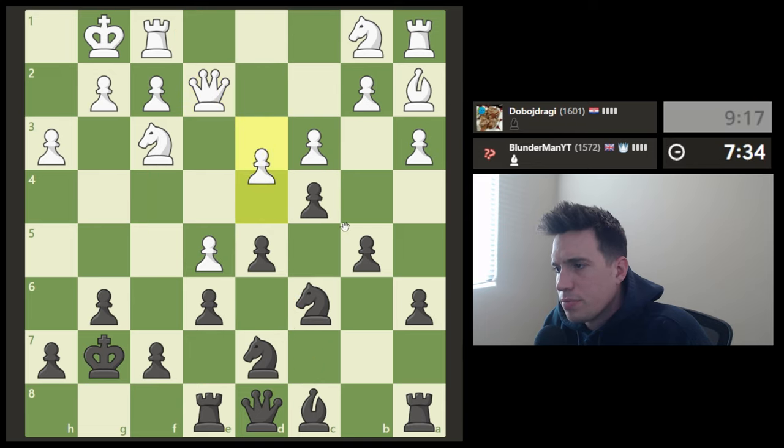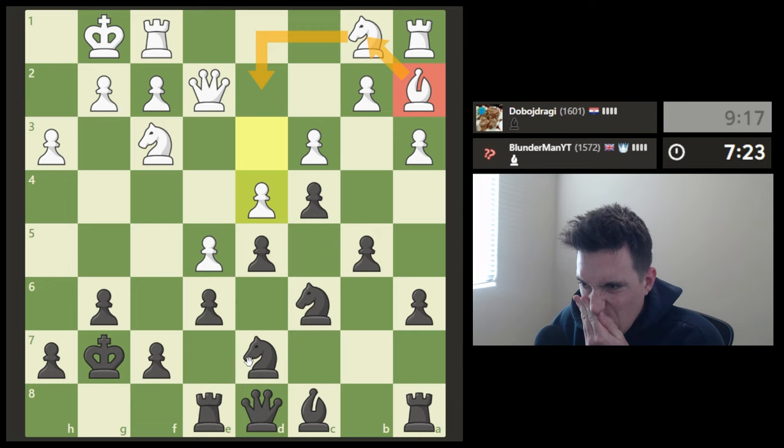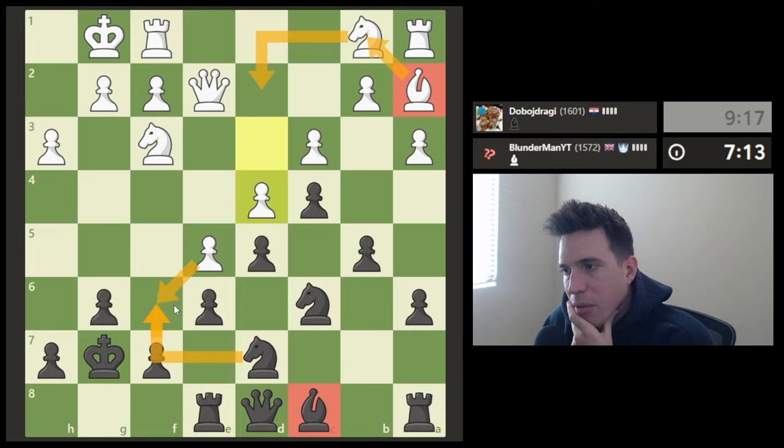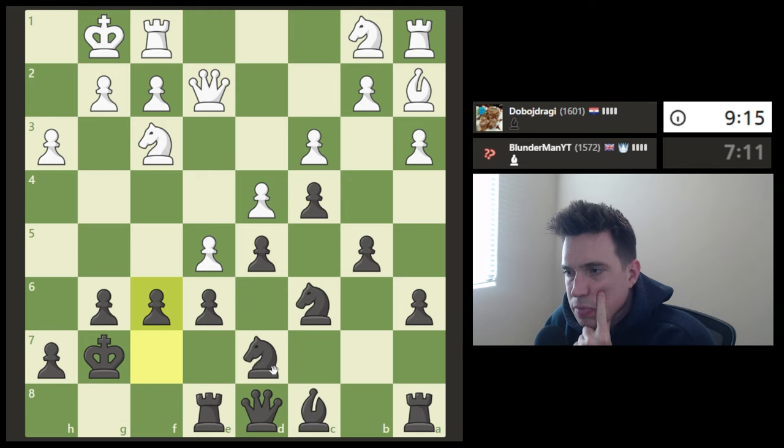Maybe a mistake, I don't know. His white-square bishop is going to want to come out here, so I'm seeing this knight develop over here. This is a tough game. My white-square bishop is also kind of bad. What if I push this pawn and get my knight onto this square? Yeah, I think this is the way to go.